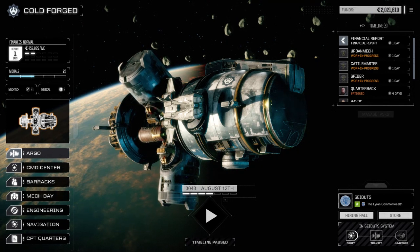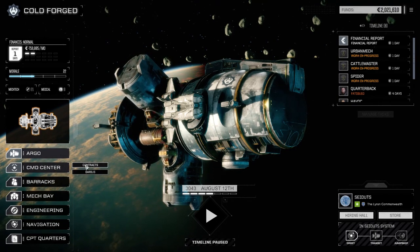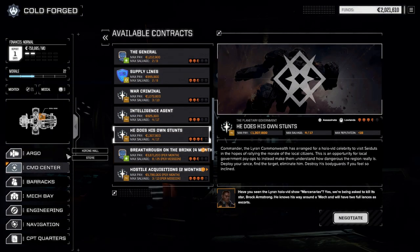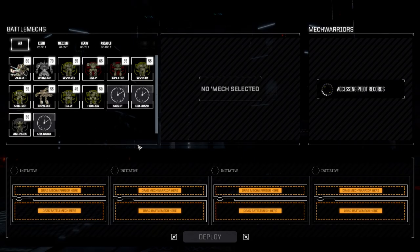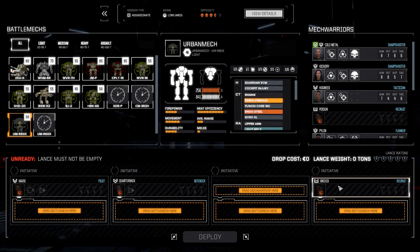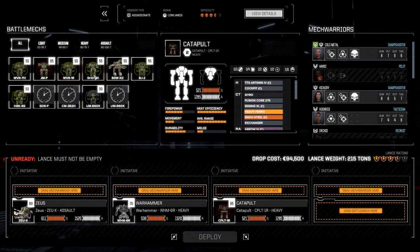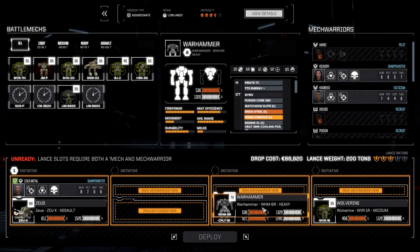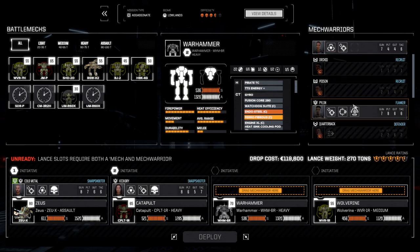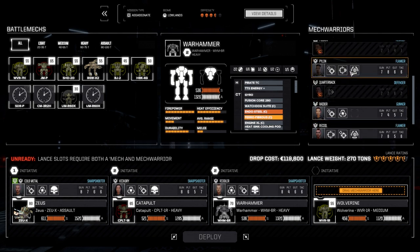We're going to jump right into a mission. We got one day before the financial report. Our light lance just pulled off a couple missions last episode, and before we leave this planet we're going to go after Brock Lanahan one more time. This guy doesn't know when to stop, so we're going to negotiate this and go for full salvage. He's got two lances with him, so chance to get some good stuff. Going with our main lance - Catapult, Wolverine, Cold Metal, Hickory, Riddler, and Pylon.